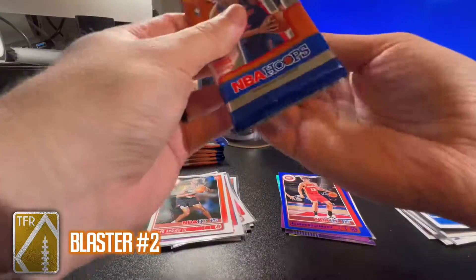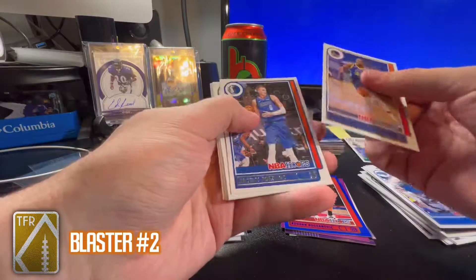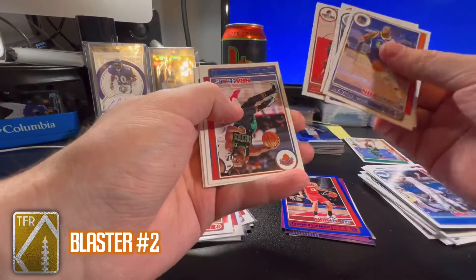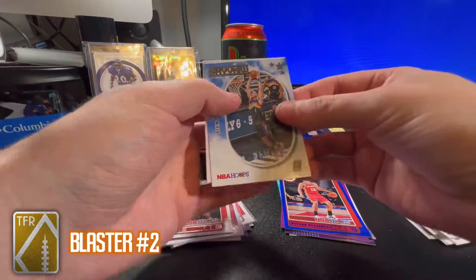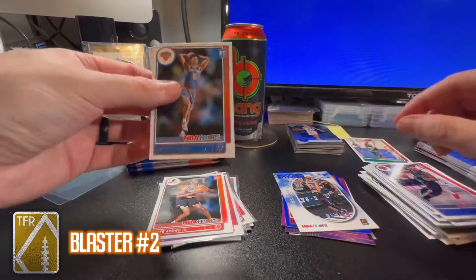Not too crazy yet, a couple of good rookie cards. Draymond Green, Kristaps Porzingis, Tayo Maladon, Derrick Jones Jr., Kemba Walker, Malik Beasley, Devin Booker Skyview insert, and a Quentin Grimes base rookie.